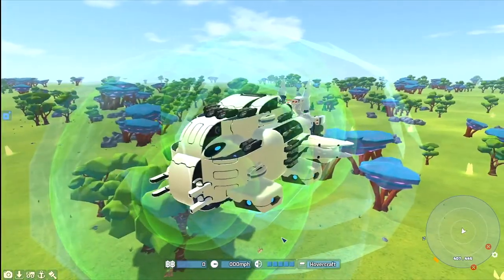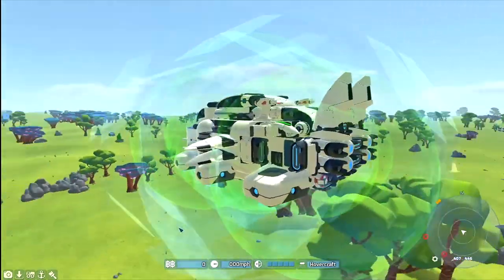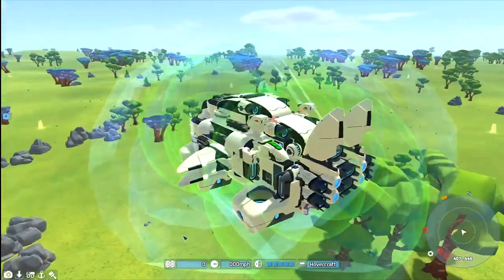But look at the firepower, eh? It's got quite a few missiles on it. A lot of avalanche - I really like the avalanche. Cruise missiles are always nice too. Great balance. Very stylish blue stripe down the back. Very nice.